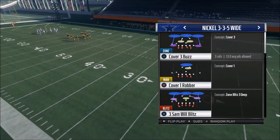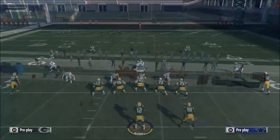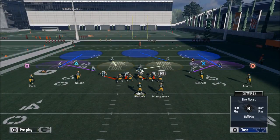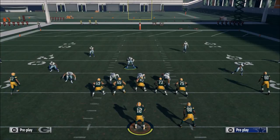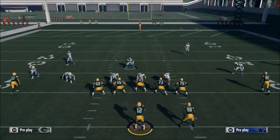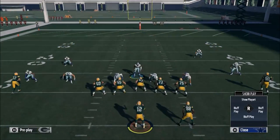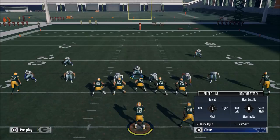The play from the Nickel 335 Wide that I want to break down is the Cover 3 Buzz. You can do this from any play, but basically what you want to do is come out, baseline, press coverage, shift your line to the right to get this basic look, and then crash your line to the right.